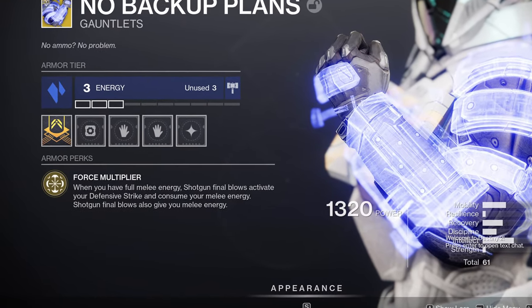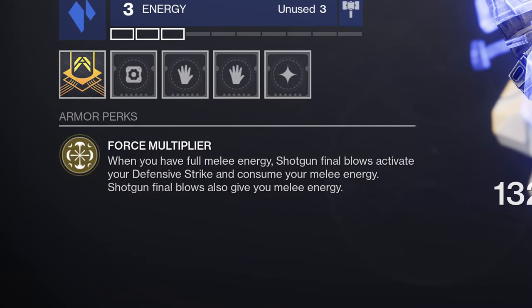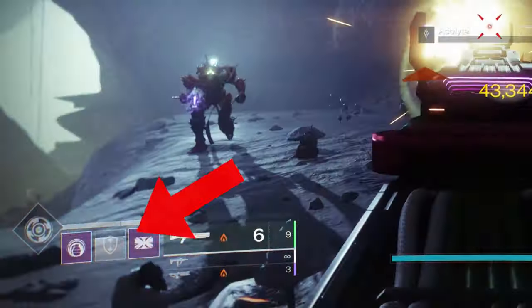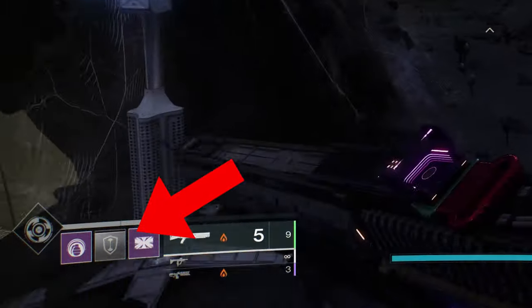The exotic perk is Force Multiplier. When you have full melee energy, shotgun final blows activate your Defensive Strike and consume your melee. Shotgun final blows also give you energy back — every shotgun kill gives you roughly 10% of your melee energy back for low-level adds, but this is tied to what rank the enemy is as well.